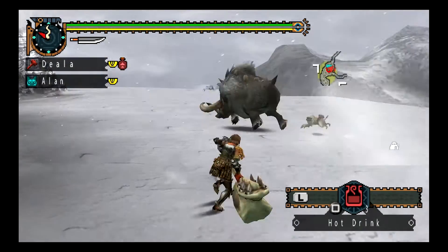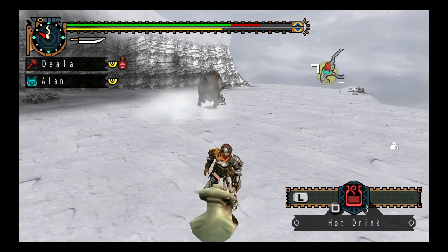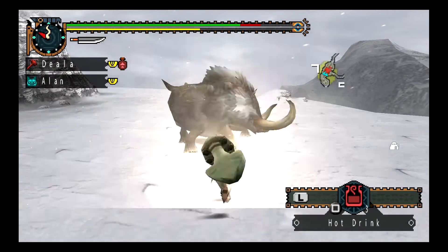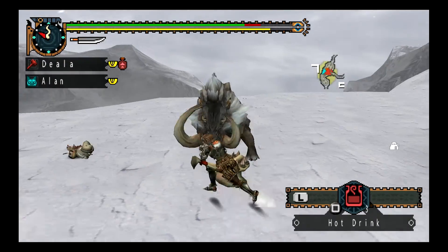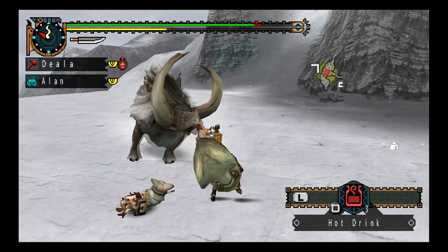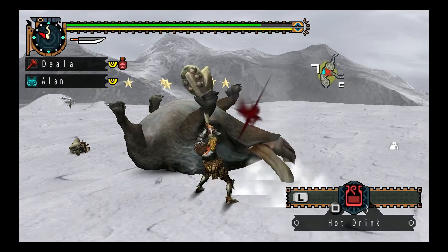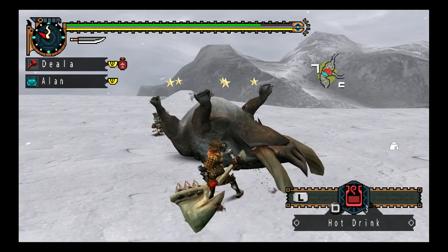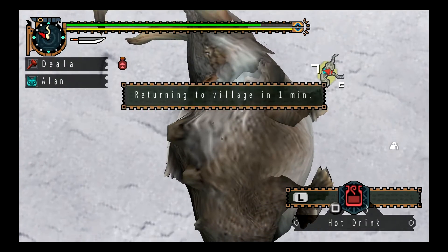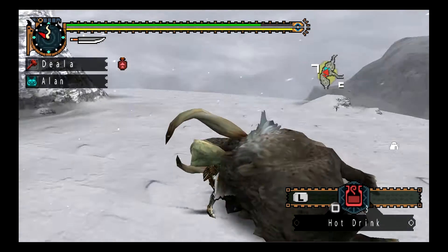That downward strike is basically not the strongest, but it's good. I thought I'd do more damage. It doesn't always work because I think this monster is just weak — usually it takes a lot more to knock a monster out. And there we go, the Bulldrome is killed. Honestly, I think we just got a lucky streak; usually it takes a lot longer to kill a monster.